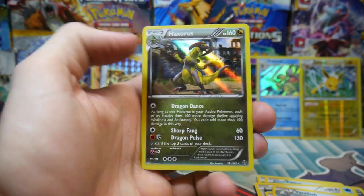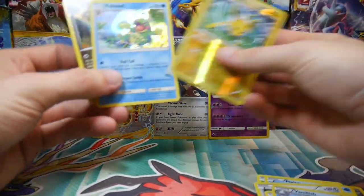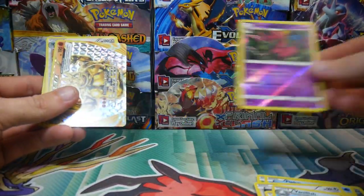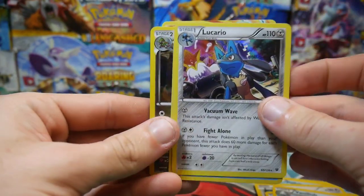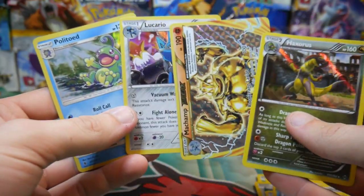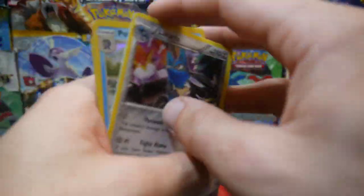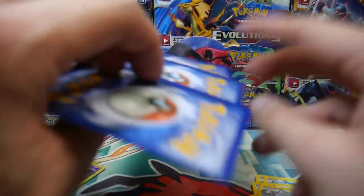We got three holos out of six packs, a Machamp BREAK, and two rare reverse holos — that's actually really good. So we got the Machamp BREAK, a Lucario holo, a Politoed holo, and a Haxorus holo guys. If you did enjoy this video make sure to leave a like, subscribe if you aren't already, and hit that notification bell. I'll see you guys in my next Pokemon video, peace out.